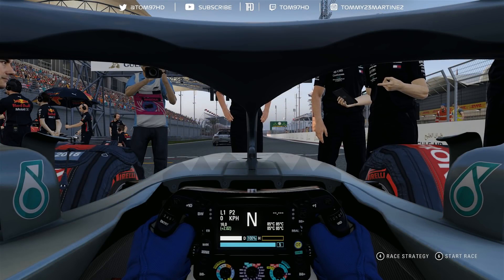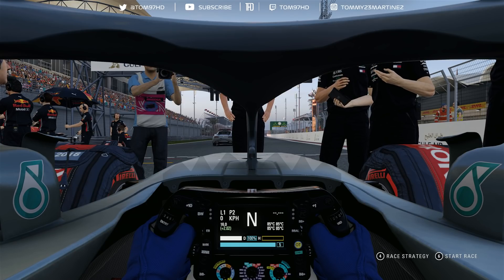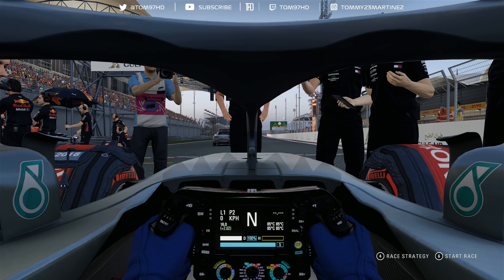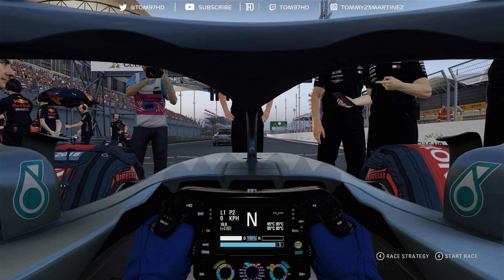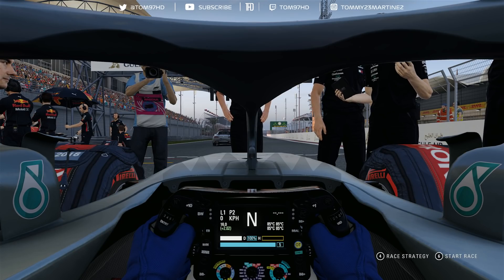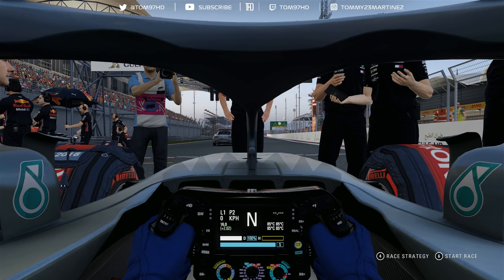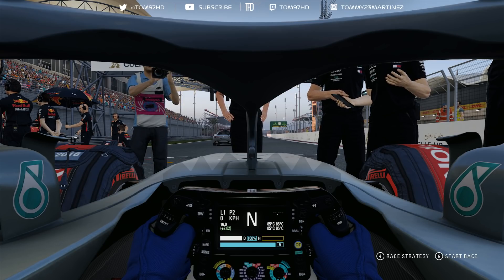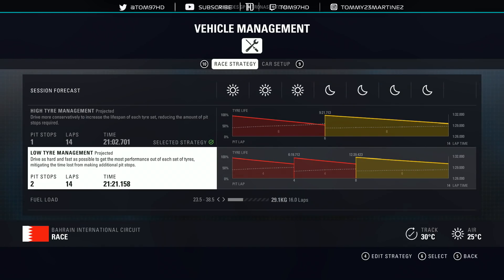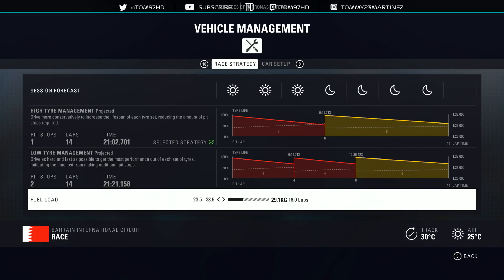Here we go racing as Valtteri Bottas. Second place on the grid alongside Pierre Gasly — it's going to be a very straightforward run towards turn one. We've got the clear grid in front of us and we're going to try and compete with the guys around us, hopefully win, and extend our championship lead. In terms of strategy, we're going for a one-stopper — super softs onto the softs — no rain expected and we are two laps over on fuel.